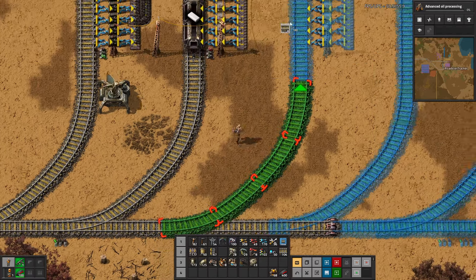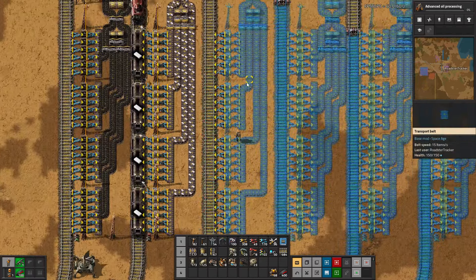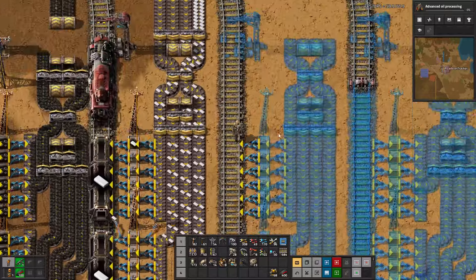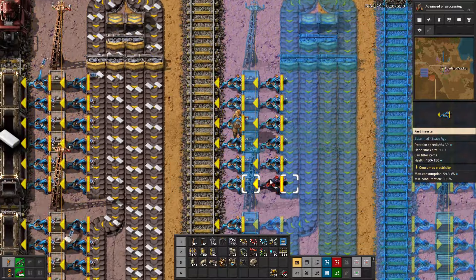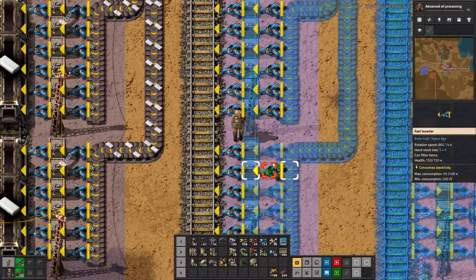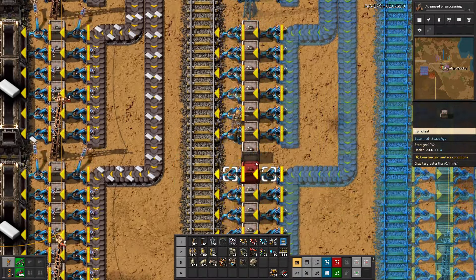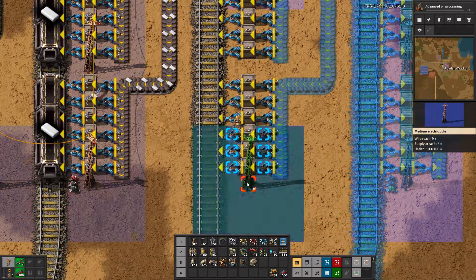It's always fun when you have to go repair tracks because you went a little bit overboard with the tree killing — it's just kind of a rite of passage though. Let's go ahead and put the power poles first.